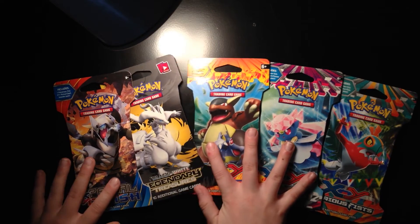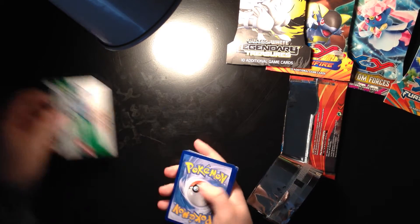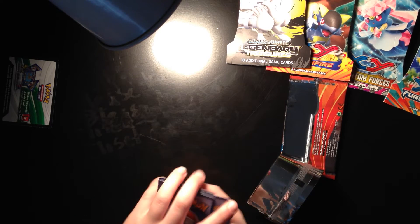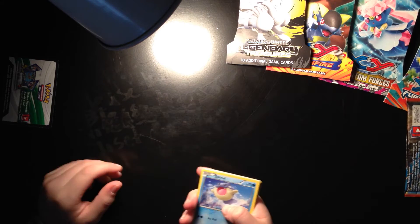So we're going to go ahead and start off with the Primal Clash — got an Aggron on the front. I don't want to try and open this one, I'm not very good at opening these. Alright, got Aggron on the front, get the code card out, and the first card of our opening we have Seel.